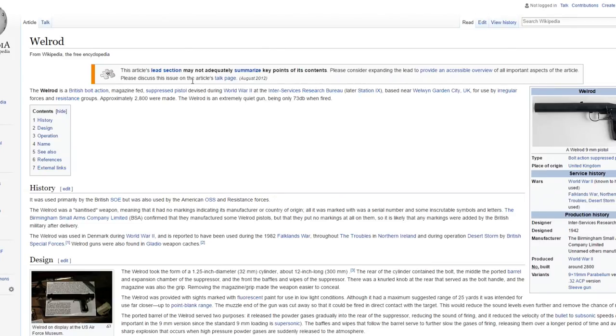The next one is the Welrod and I can see this gun being in the game at some point, even if not at launch. I feel like it would make for a good gun in the story since there's gonna be no health regen and no ammo pickup. It's a bolt-action suppressed pistol which is kind of unique to World War 2. About 2,800 were made and it only produced 73 decibels when fired - a very quiet gun. I'd love to see it in multiplayer, campaign, or even Nazi zombies.